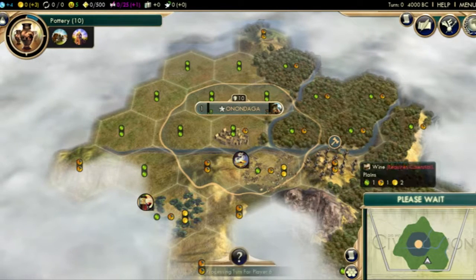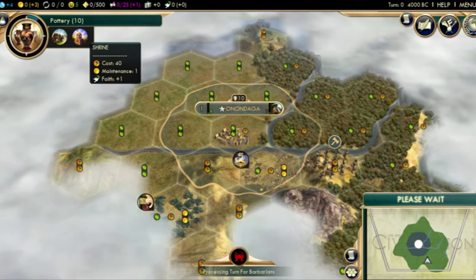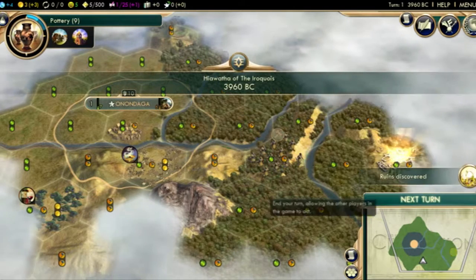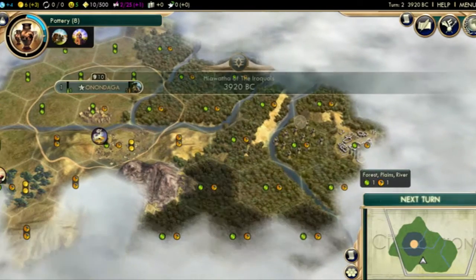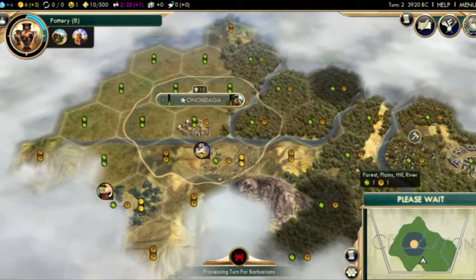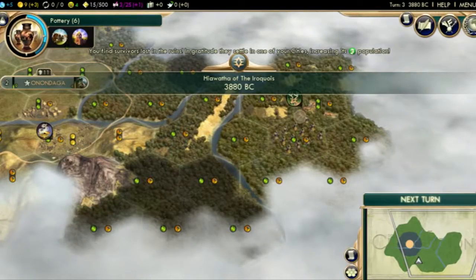My standard start for Pangea is a Scout then Monument, and I will be running with that. I'm going to go Pottery here, as both of our luxuries require Calendar and Pottery leads to Calendar. I also like to build a Shrine very early. Even if I don't found a religion, the Shrine is still very helpful for the 7 to 10 turns it takes to build.